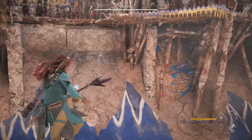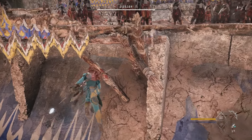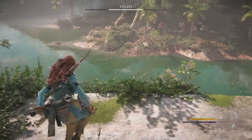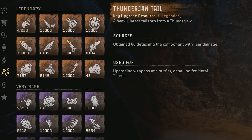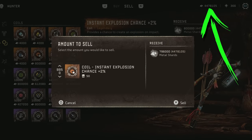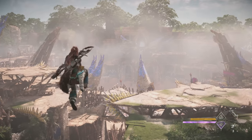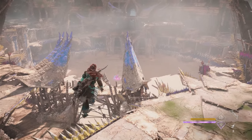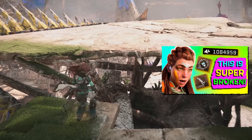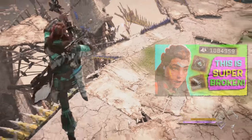The exploit will allow you to duplicate any item as many times as you want, except for outfits and weapons. This is super broken because you can get tons of copies of coils and resources for upgrading gear, plus you can sell extra copies for millions of shards. I expect this is going to get patched with the DLC update, so if you want to take advantage of it, now might be your last chance. I have a whole video showing how to do the exploit, and as long as we're still on patch 1.18, which is the current patch, it still works.